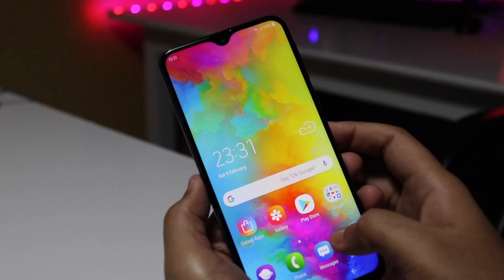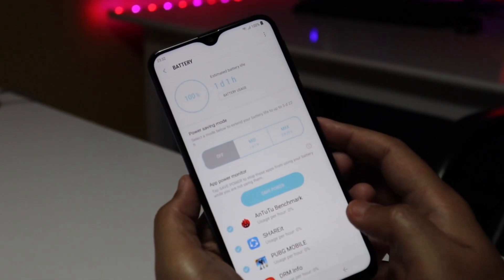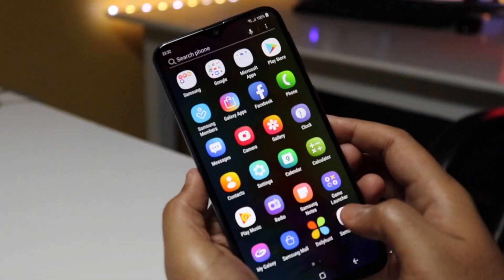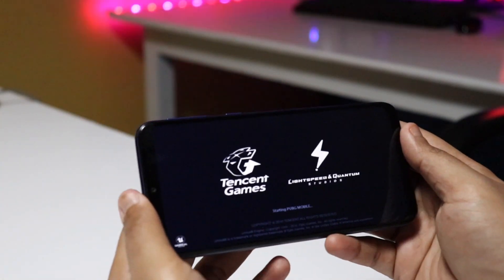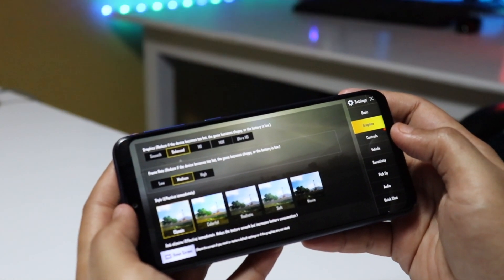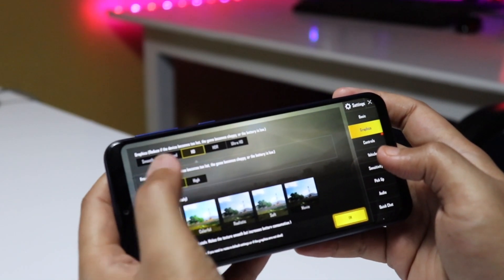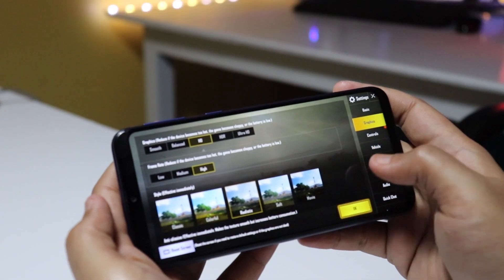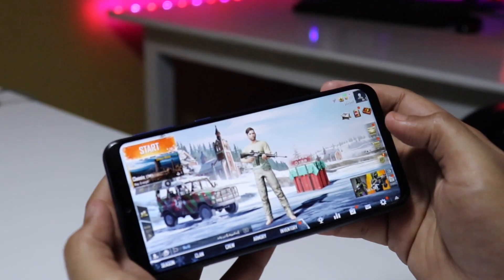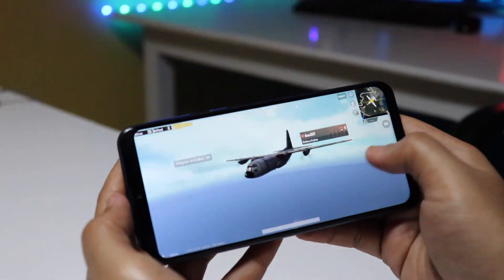It is about 9:31 PM and I've already charged the Samsung Galaxy M20's 5000mAh battery to 100% to show how game performance works and how much battery drains. The default setting for PUBG is balanced and medium settings, but you can also play at SD graphics with high settings and realistic mode, which is what we're testing. Ignore any background noise as no mic was used to record this video.